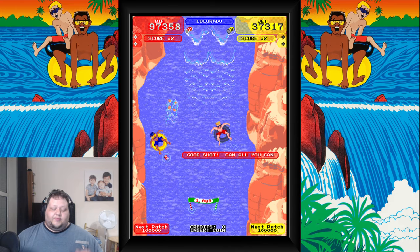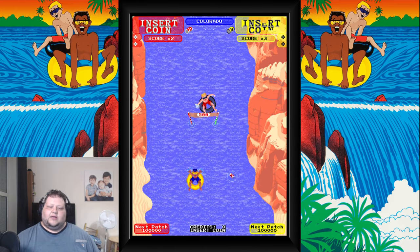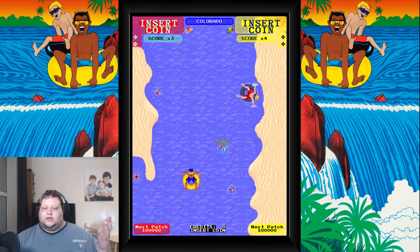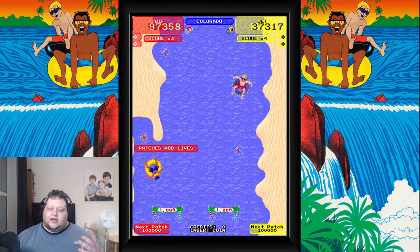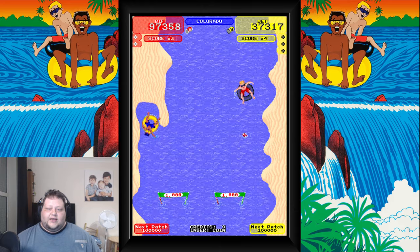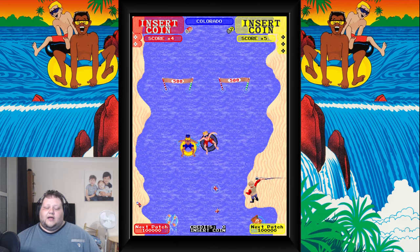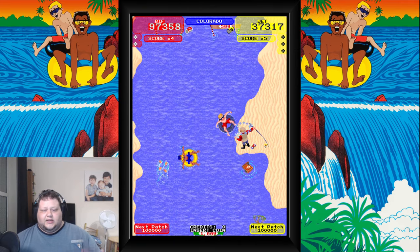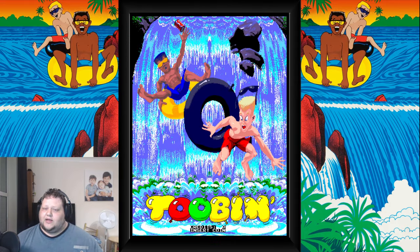The throw button lets you pick up cans of beer and throw them at objects in your way. Those objects can include things like Native Americans, snakes, fishermen, or even a little stick sticking out of the river that can pop your rubber tire. Trust me, it's well worth throwing your cans at those, because nobody really wants a prick in their ring — it's just very uncomfortable indeed.